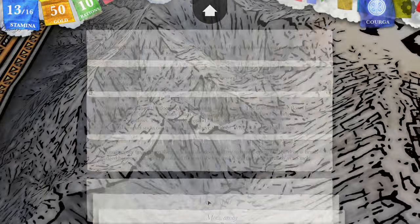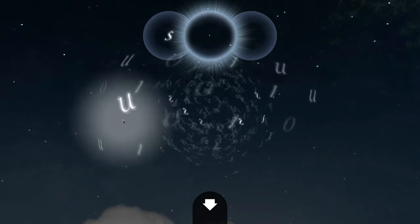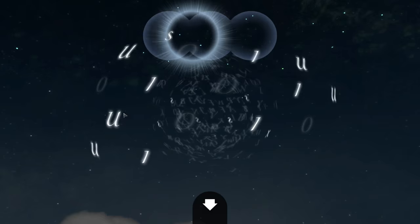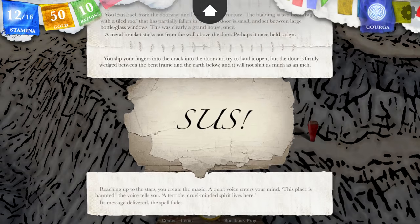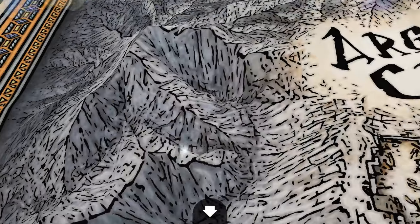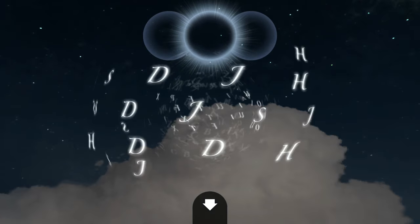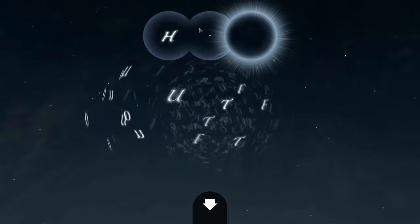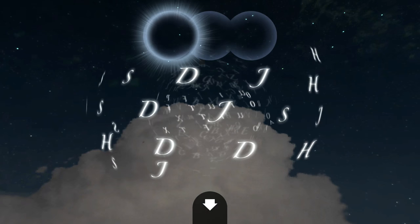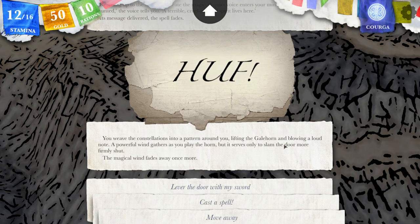I could cast a spell. Sense danger. Reaching up to the stars, you create the magic. This place is haunted — a terrible cruel-minded spirit lives here. The spell fades. I think I'm fine to fight spirits — a spirit is normally undead. The DOP spell won't work because the door is not actually locked. Fireball I don't think would work. Let me try the HUFF — it doesn't spend anything. You weave the constellations into a banner around you, lifting the gale horn and blowing a loud note. A powerful wind gathers as you play the horn, but it serves only to slam the door more firmly shut.